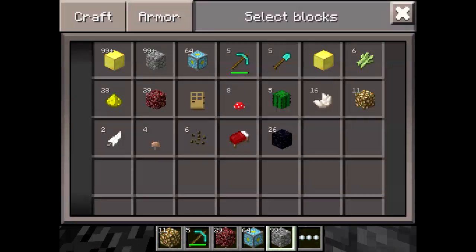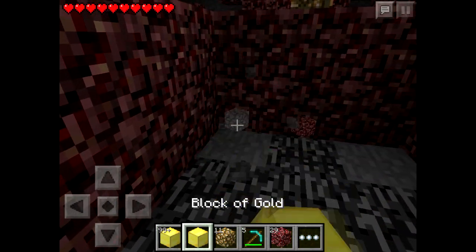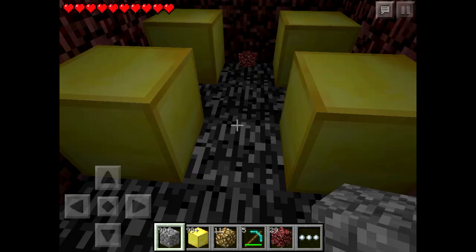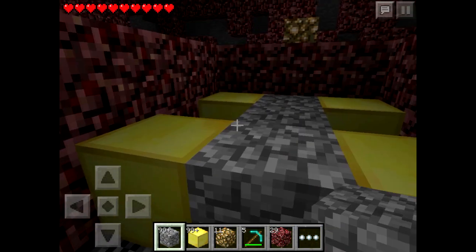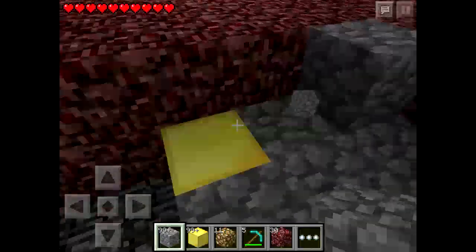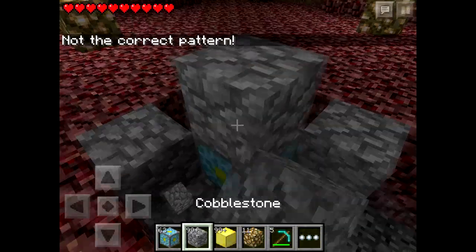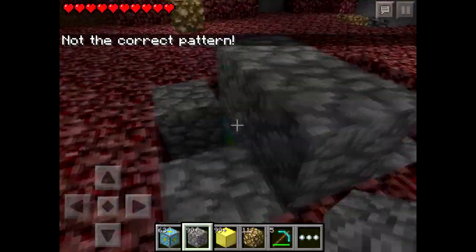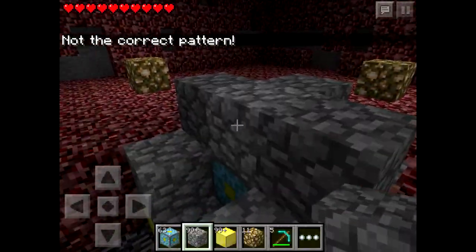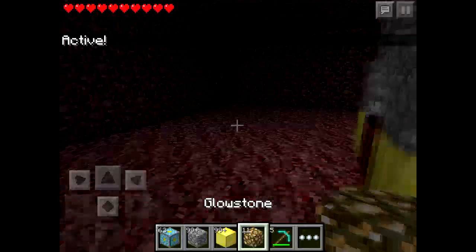Let's build that out — get out the cobblestone, place that and then use our nether core reactor. We're carrying on building another one and this should take us very close to the bottom layer of bedrock. Stand here and activate it like that — as you can see it's activated again.